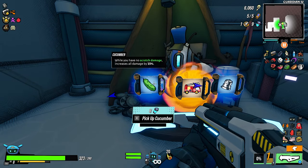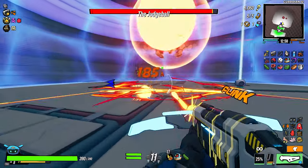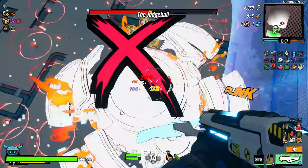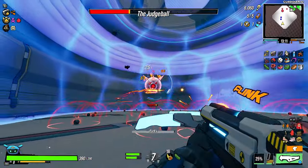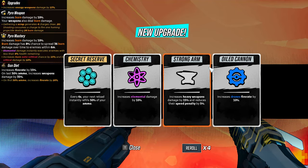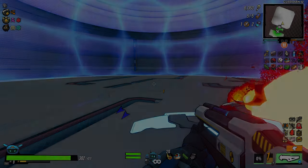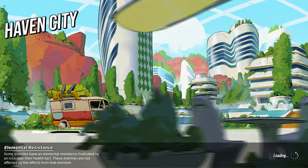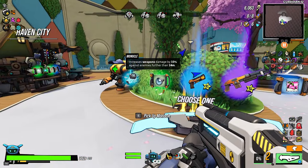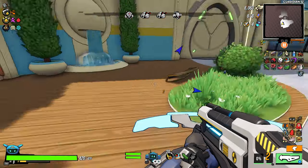Reloading increased firing — I'll take that. Actually, scratch that — scratch damage plus 15 damage, that's pretty good. Every six seconds your next reload instantly refills 50% of your ammo — yes please. Oh, that's amazing man, what a great run. Can we beat our best time which is around 25 minutes? I think we can. We'll take this — increase weapon damage by 15% against enemies further than 15 meters away. Let's upgrade the Sonic Crossbow and let's go.